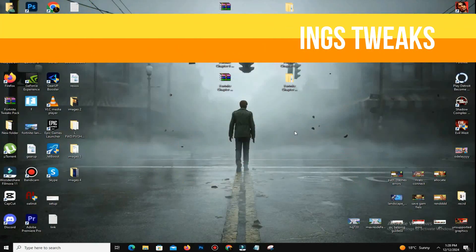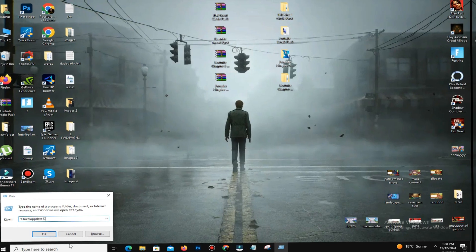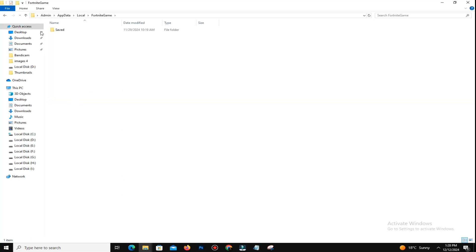Method number three is GameUserSettings tweaks. Follow these steps to access and adjust your GameUserSettings file for optimal performance. Open your File Explorer and search for %LocalAppData%. Then navigate to the Fortnite folder, then open the Saved folder, Config folder, and WindowsClient folder.